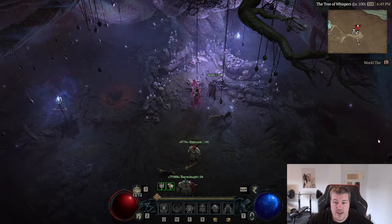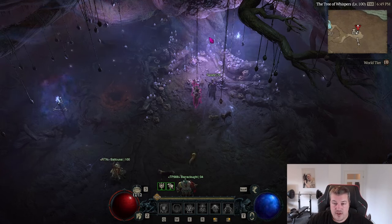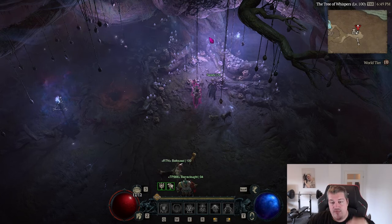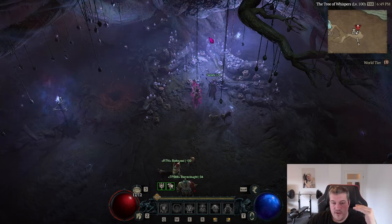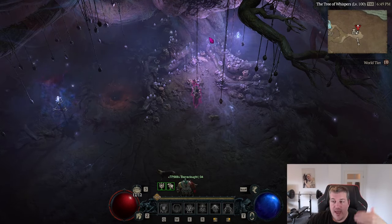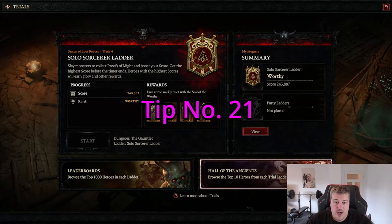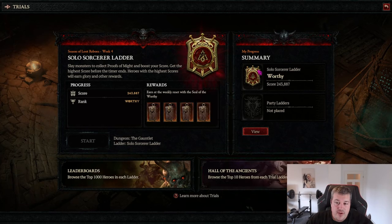Tip twenty: the best way to get large amounts of gold is doing Whispers and collecting caches from the Tree of Whispers. Not all caches give the same gold — always aim for a Horde cache as those give the highest rewards. If you have the choice between a legendary and normal cache, choose legendary. If no Horde cache is available, choose the cache type that covers the weakest slot in your current gear.